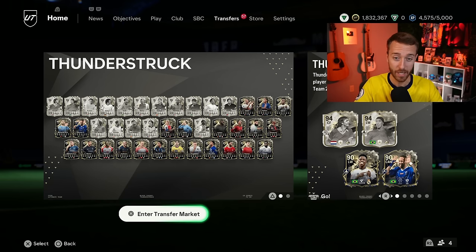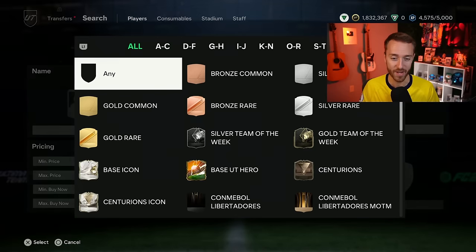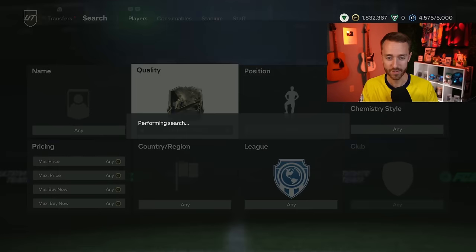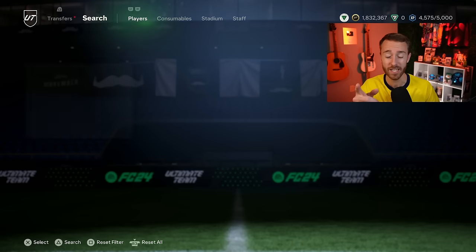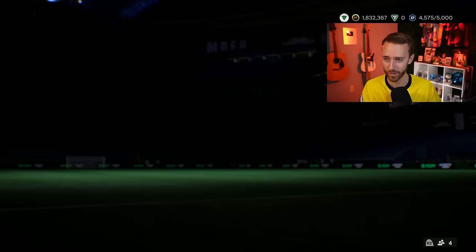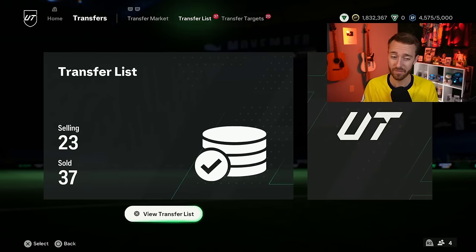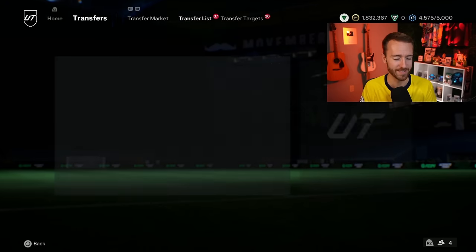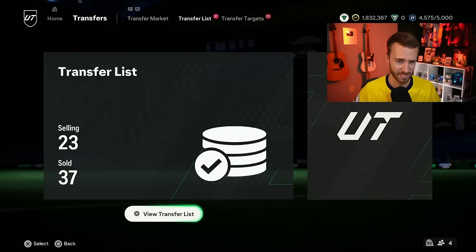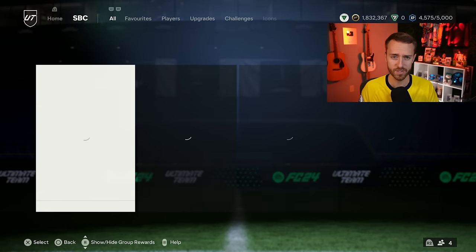We'll also take a look at what's happening right now with Thunderstruck cards getting their upgrades yesterday. Some of those prices moved up, but then went down later because EA released more lightning rounds with more supply. We're going to look at that and maybe whether it's time to start selling some fodder that really didn't go up too much during the Black Friday promo. Drop a thumbs up if you're excited, subscribe if you're new. Let's get into things with yesterday's content.